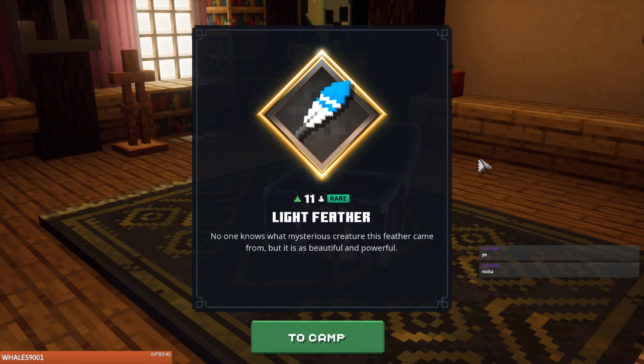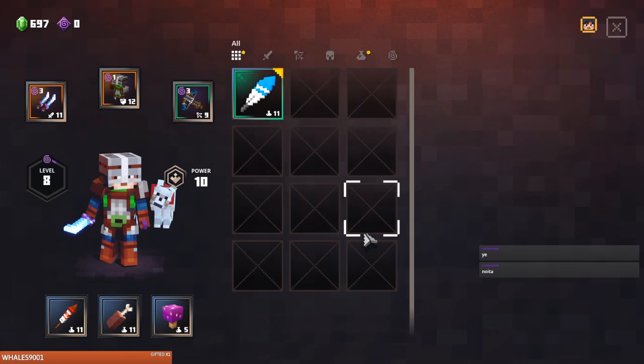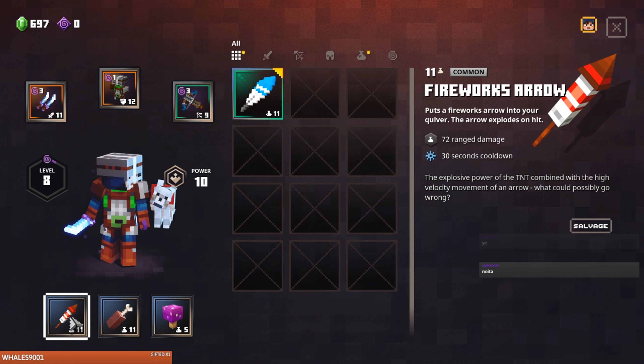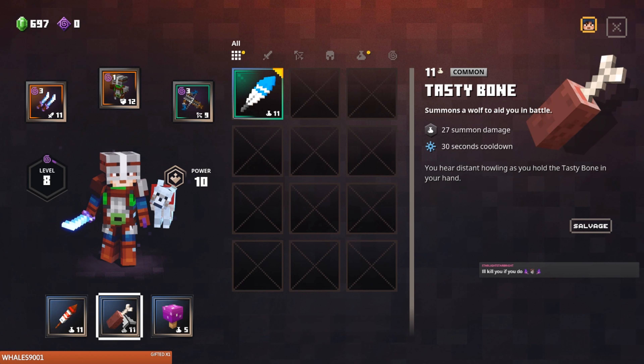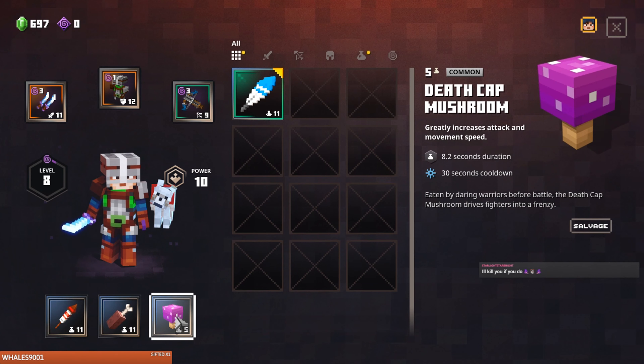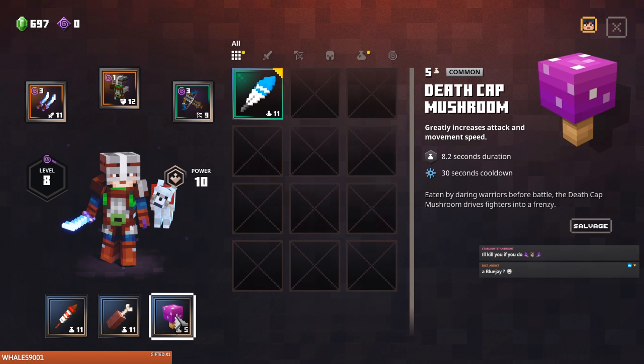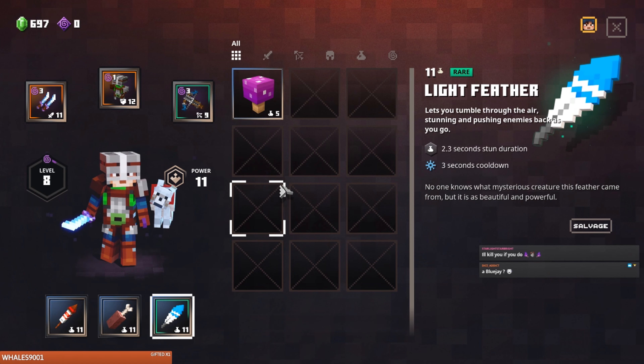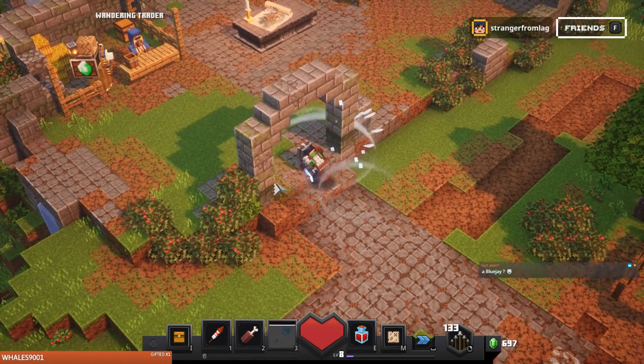Light Feather — no one knows what mysterious creature... Yes! We got a bird! What are we getting rid of? This — I mean this is good but I can only shoot one of them anyway. Tasty Bone — let's get rid of this. Attack and movement speed. I gotta summon the bird. It rolled — oh wait, now we have you!